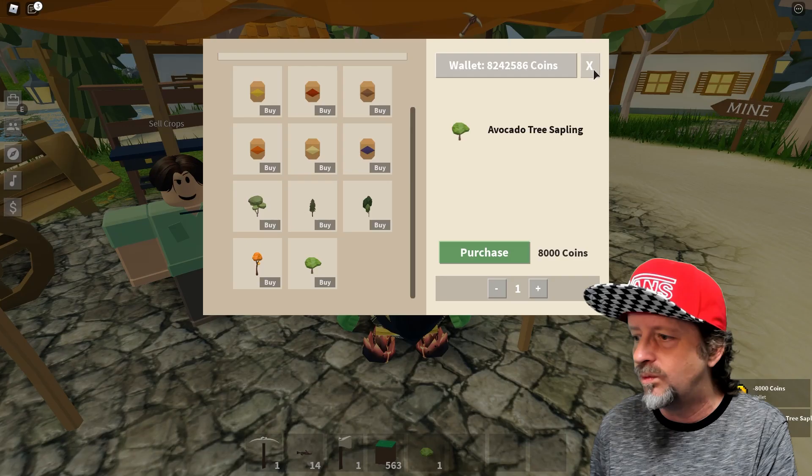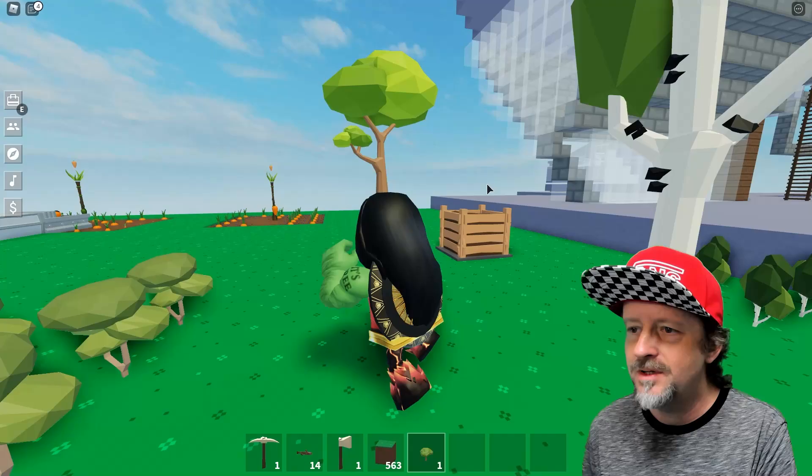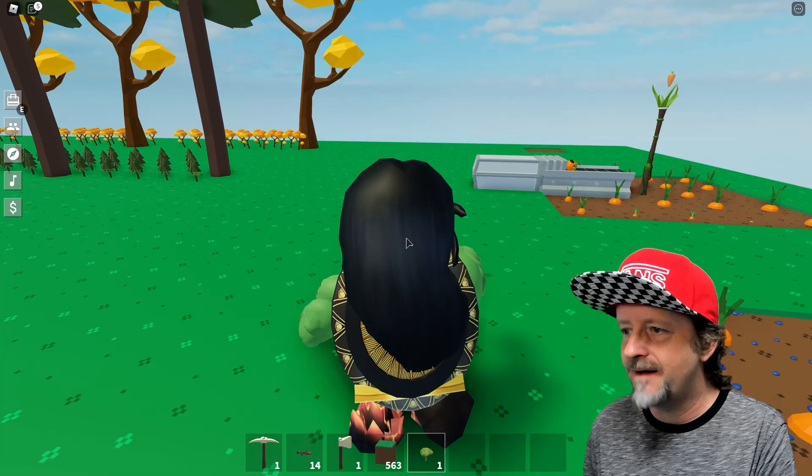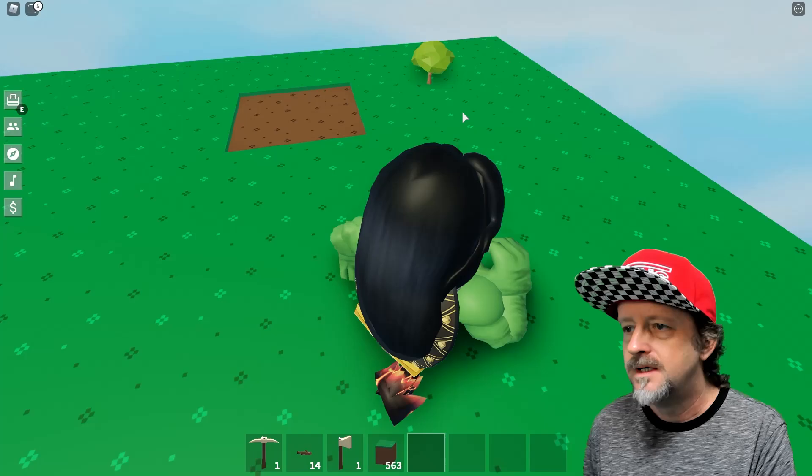Now I have an avocado tree. Maybe everybody gets to do an avocado tree. Let's go plant our avocado tree too. Look - my apple tree is already all grown up! It looks so beautiful over here, but there are no apples on this thing. Is that really an apple tree? It doesn't look like one. But now I've got an avocado tree, so let's plant the avocado over in this corner.